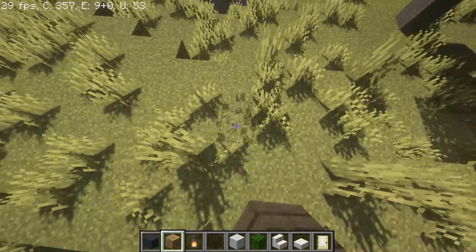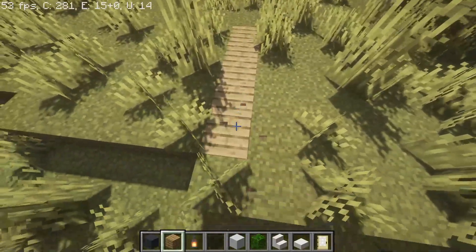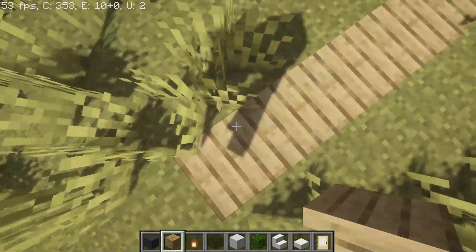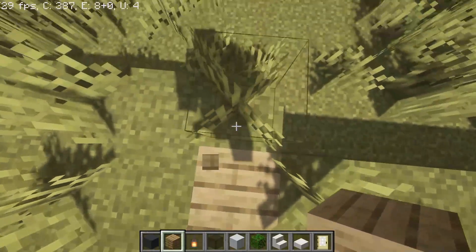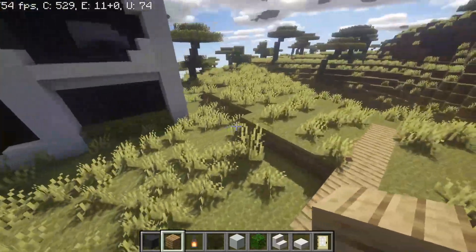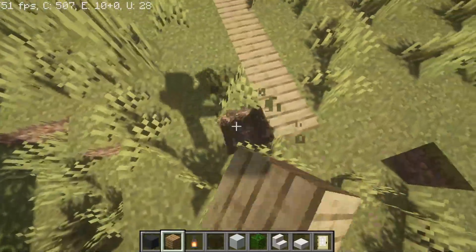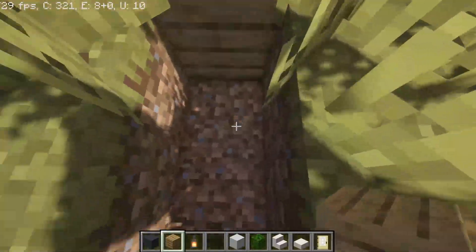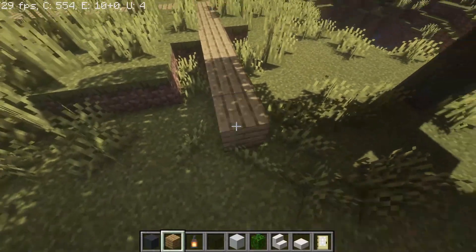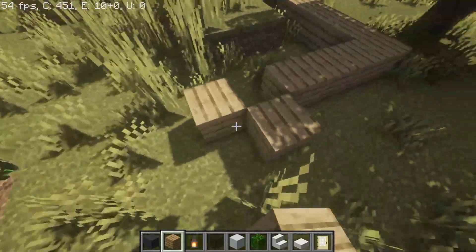First off we're gonna start with an 11 block wide line — 1, 2, 3, 4, 5, 6, 7, 8, 9, 10, 11 — like so. Then go to this side and build 10 out: 1, 2, 3, 4, 5, 6, 7, 8, 9, 10. And build 6 this way: 1, 2, 3, 4, 5, 6.